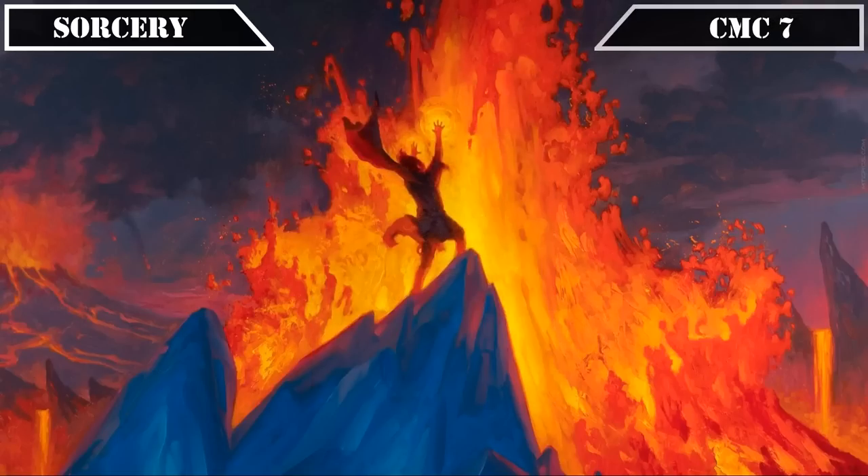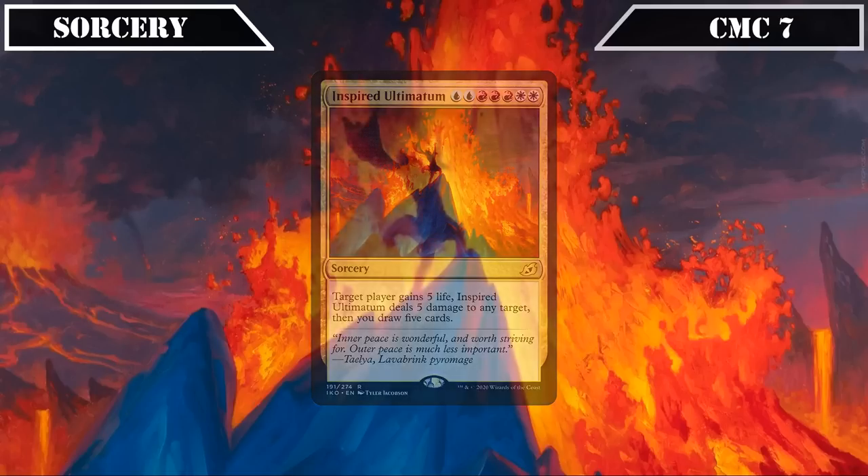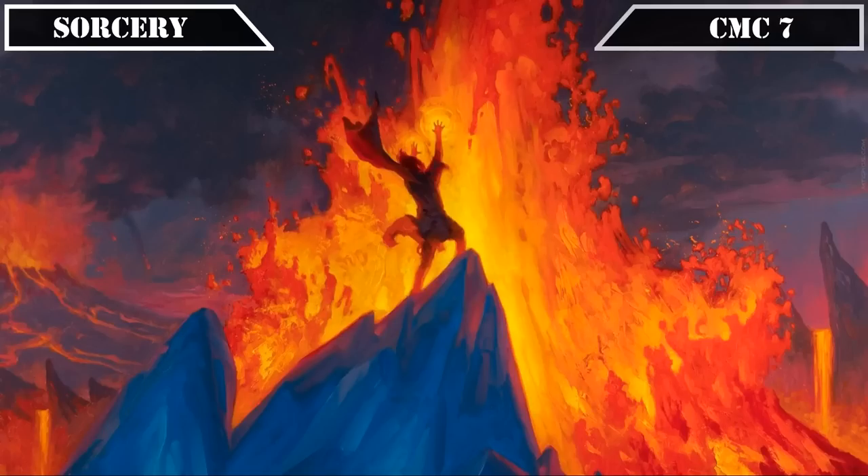And lastly, the CMC 7 slot brings us our third and final sorcery, Inspired Ultimatum, which has target player gain 5 life, deals 5 damage to any target, then draws us 5 cards. Its massive mana cost is well worth it thanks to the +5 power increase to our board alongside the Archmandrite, being able to deal with a blocker or get some extra damage in before we swing, and even reloading our hands to ensure we have a full grip if we can't end the game on the spot. That covers all our sorceries, so let's move on to our enchantments.